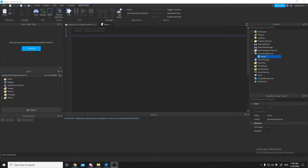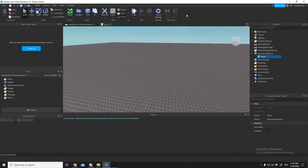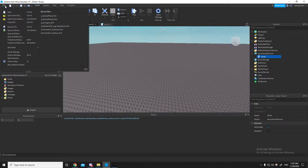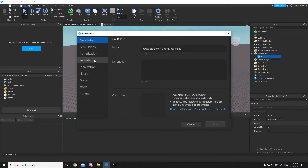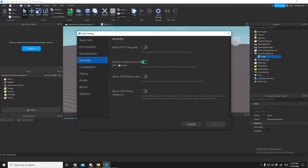Before we start with data storage, make sure that your place is published to Roblox and that you have DataStore service enabled. Publishing is in the top left: File > Publish to Roblox or Publish to Roblox As. Enabling studio access to API services is in the Home tab, Game Settings, and then it should be in Security. Make sure that 'Enable Studio Access to API Services' is green.